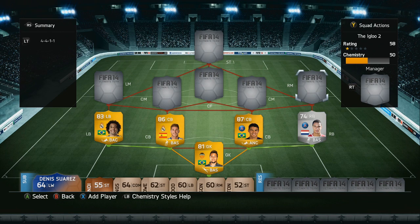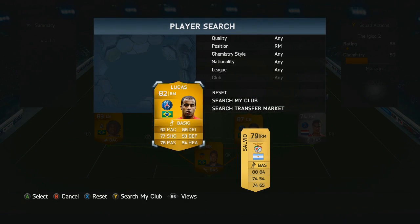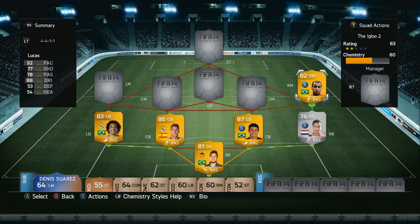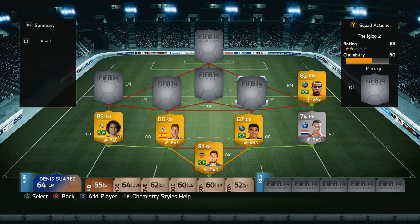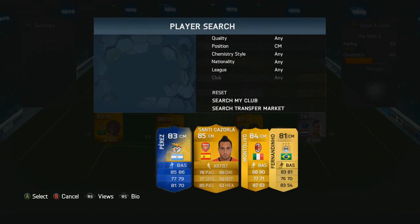Moving up into our midfield, firstly on the right hand side we've got Lucas Moura — our final French league player of this squad. He has got 92 pace and 88 dribbling, and is truly an incredible player on this right hand side, getting quite a few goals and assists from this position.